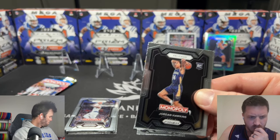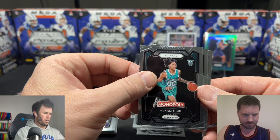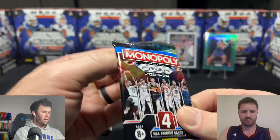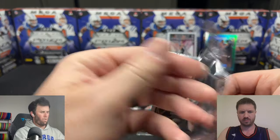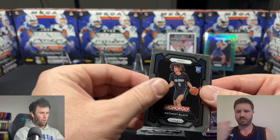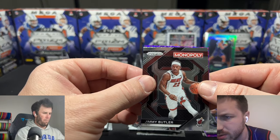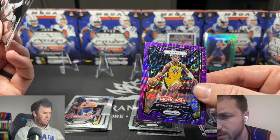Both guesses were about $110 off — the purple Wembanyama is $110. Then Jordan Hawkins and Nick Smith. Chet, Jason Tatum. Final pack — thank you for watching this far, make sure you like and subscribe. We're going out with an Anthony Black purple to end it — Anthony Black of the Orlando Magic. Aaron Gordon, no rookie. Jimmy Butler. Pacers, not a rookie — Benedict Mathurin.